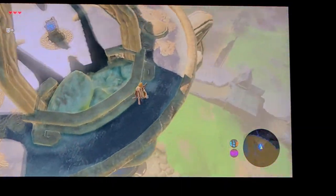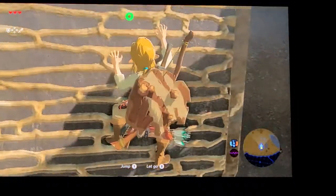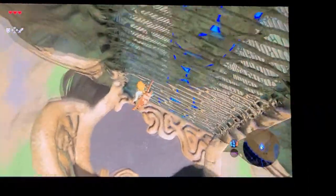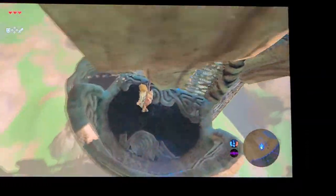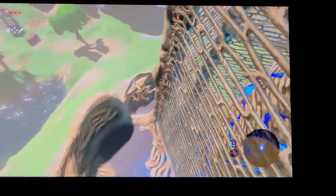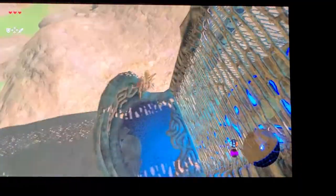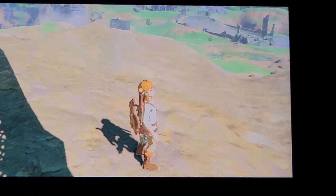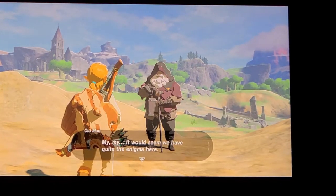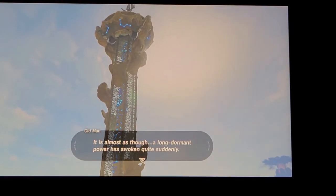How do we get down? Just climb down — let go. That doesn't take damage. Another one here. Let's just keep walking down these steps. Who's that? Oh, it's the old man.